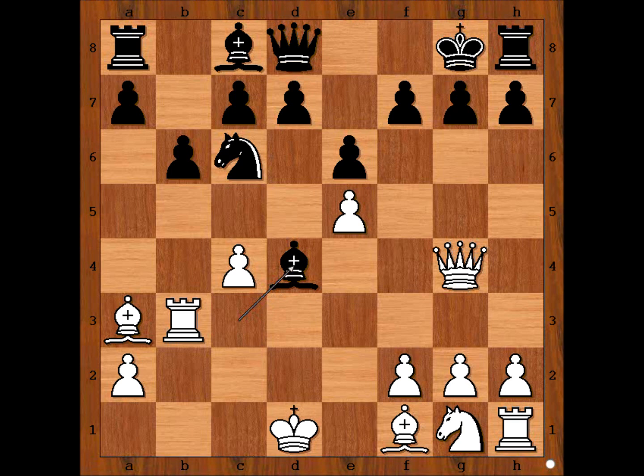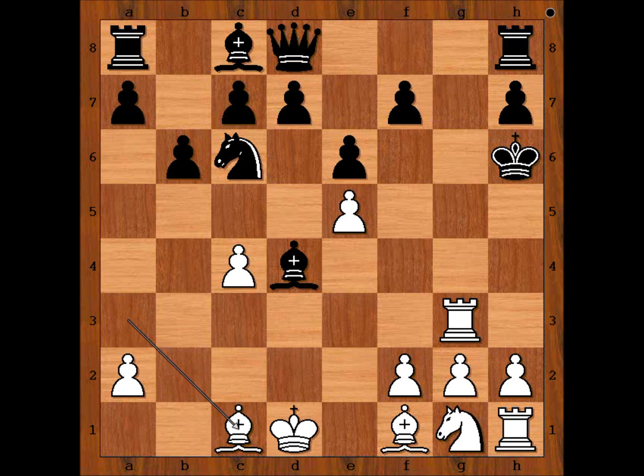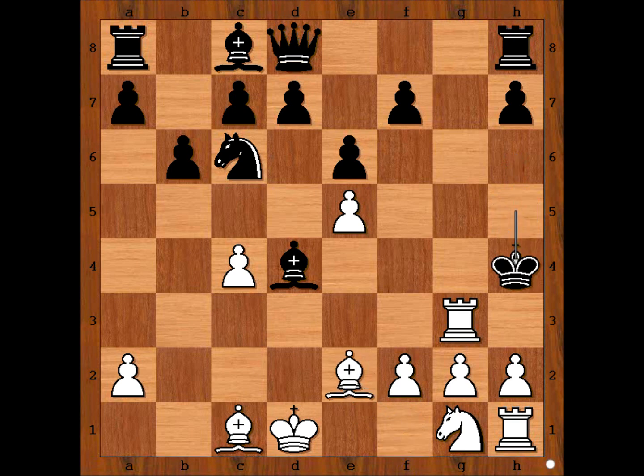Ready? What did you find? Queen takes on g7, check — a queen sacrifice! Black captured the queen. Rook to g3, check. King to h6. Bishop to c1, check. King to h5. Bishop to e2, check. King to h4. That was an awesome king hunt, wasn't it? It is white to move and to checkmate in one. Rook to h3, check — mate.